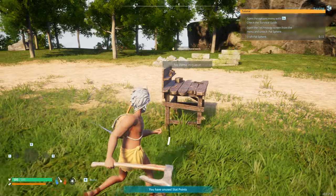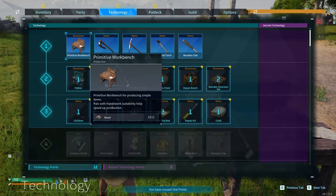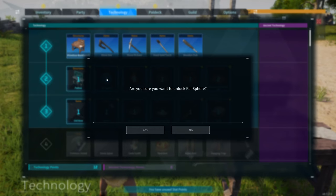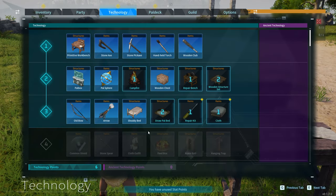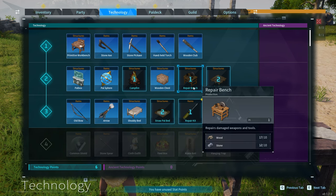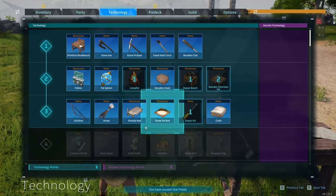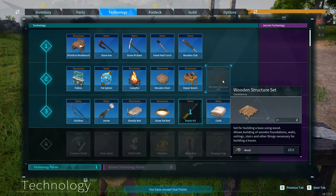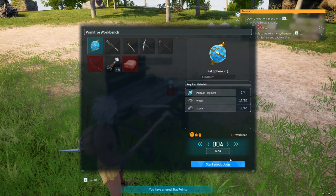Now we need to craft these balls, but first go to the Technology menu. As you leveled up, you get technology points. Unlock the pal sphere, the pal box, wooden chests, a bed, bow and arrows, cloth, and a repair bench — the repair bench is useful. Also unlock the wooden structure eventually. But for now, let's just make some pal spheres. Make as many as you can.